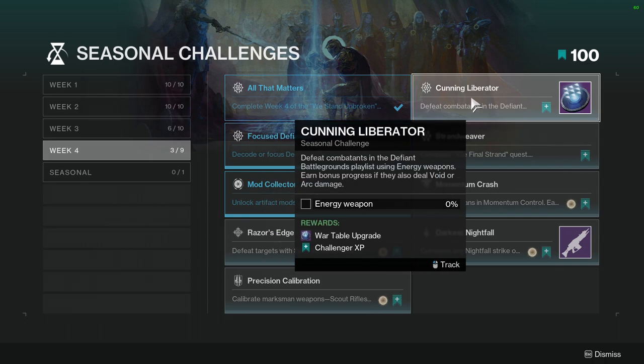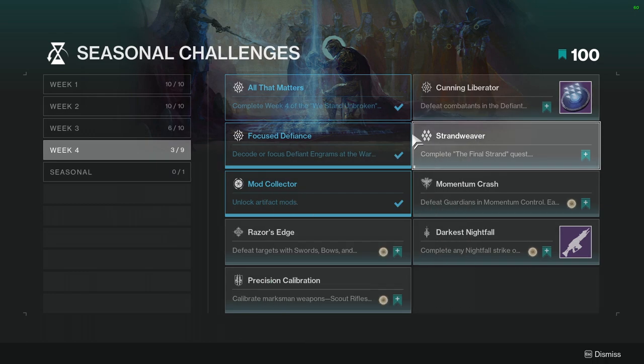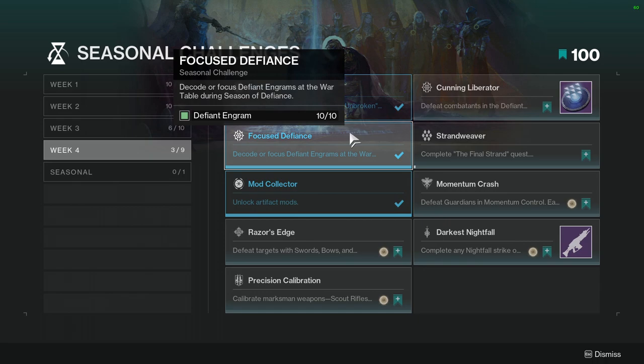'Strand Weaver': complete the final strand — I already have it completed and most of you should as well. Also, rapidly defeat combatants on Neomuna with bonus progress for sidearm final blows. Not hard at all, just complete the final strand, and you can even use the new exotic sidearm, which is really fun. 'Focus Defiance': decode or focus defiant engrams at the war table during Season of Defiance. I already had this completed when I logged in — not hard at all. I did the Duality farm which gave me a lot of defiant engrams, so that's how I got it done.